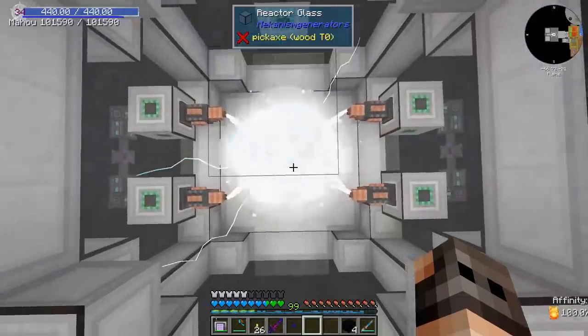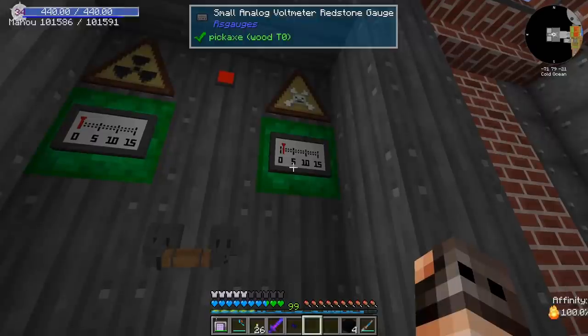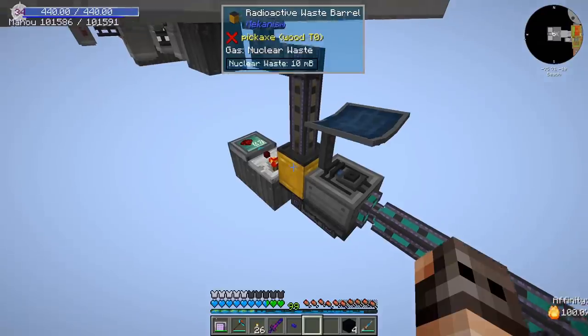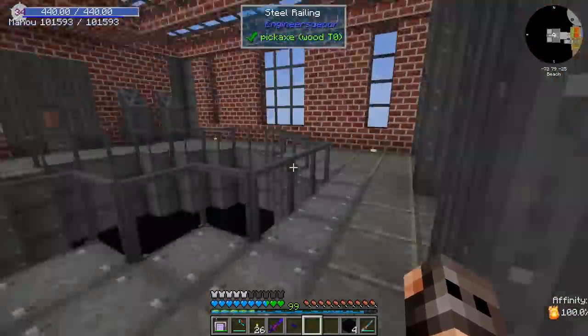It's working. It's making us antimatter at an incredibly garbage speed of 0.001 millibucket. Why do I have waste? Oh, it's just 10 millibuckets. So I'm assuming everything works fine — let us hook it up to our fuel production and let it run.